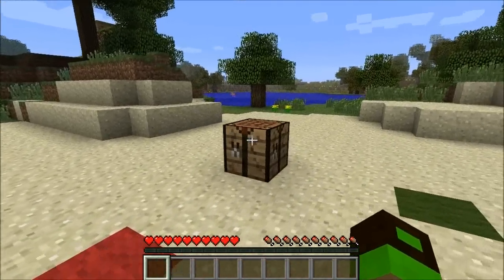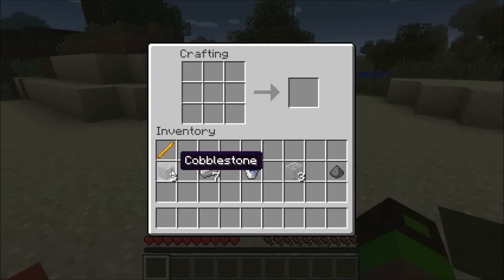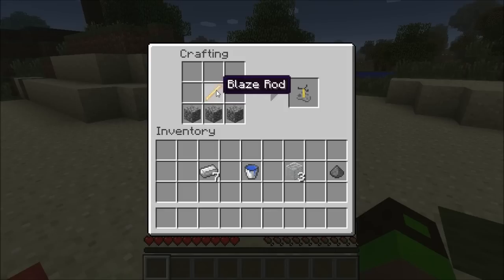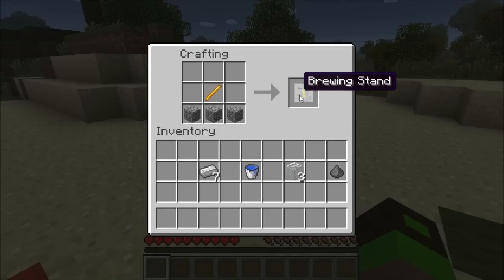The very first thing we need to know is how to make ourselves a brewing stand. That is simply with three pieces of cobblestone and a blaze rod, which you obtain from killing a blaze mob in the nether. This will give us one brewing stand.